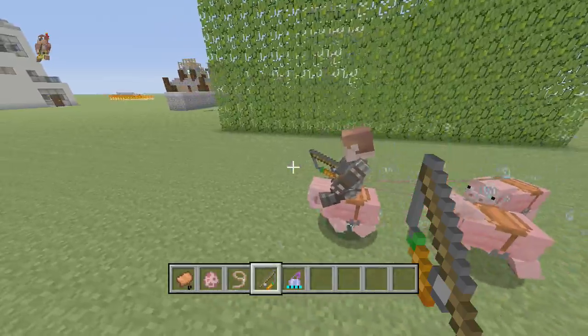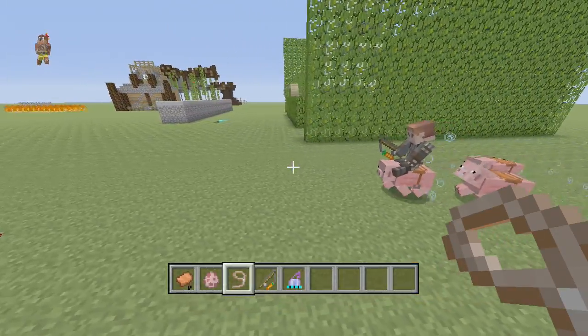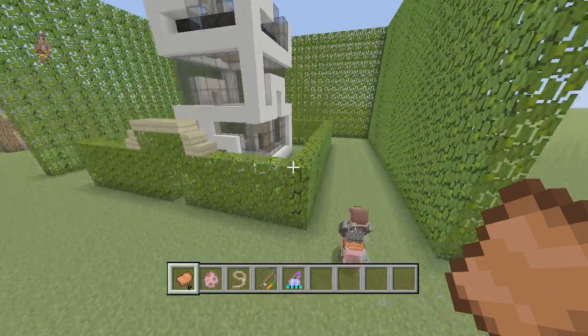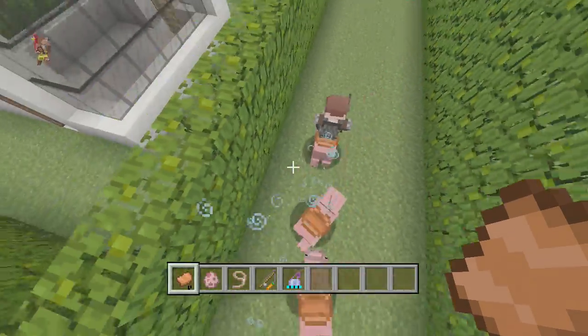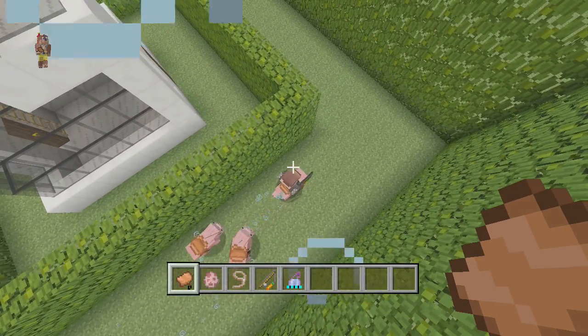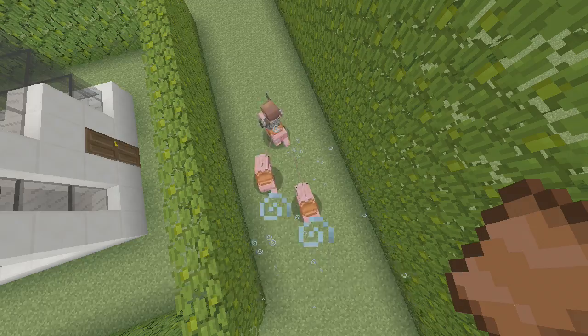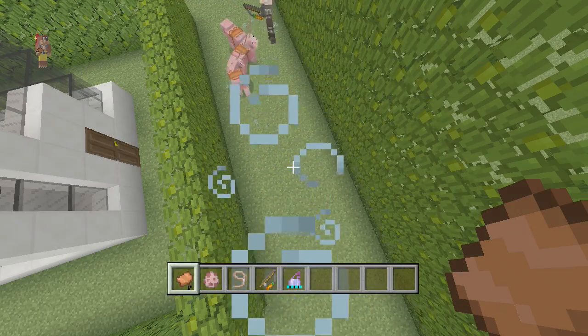You'll need one carrot on a stick, at least one lead, three pigs and three saddles. Don't forget to smash that like button, comment, and subscribe for more. I'm BurningSoup, this is Minecraft X Red, and we're out!